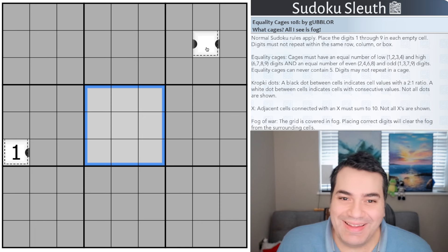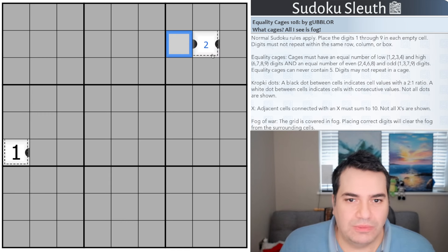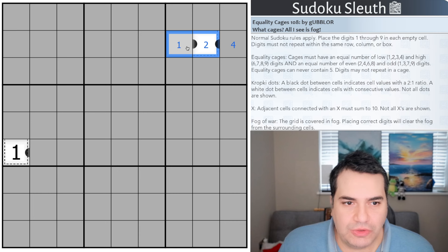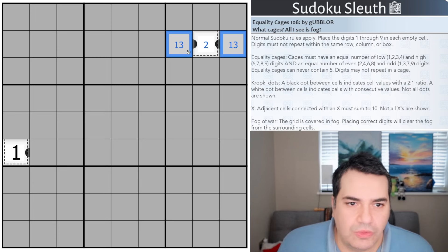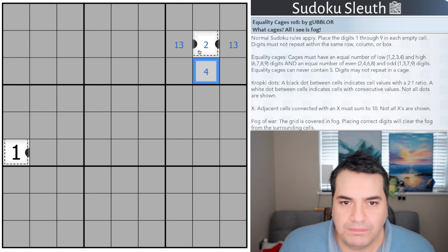We've got equality dots — equality cages that are visible. For example, if this is a two, these would have to be a multiple or a division by two, so that could be one or four, as long as in the Kropki dot set one is double the other. We also have white dots that are invisible. If these were white dots, to make sure the two is consecutive with these cells, that would have to be one or three. Not all dots are shown — the fact that the four is double the two with no black dot doesn't cause any problems.